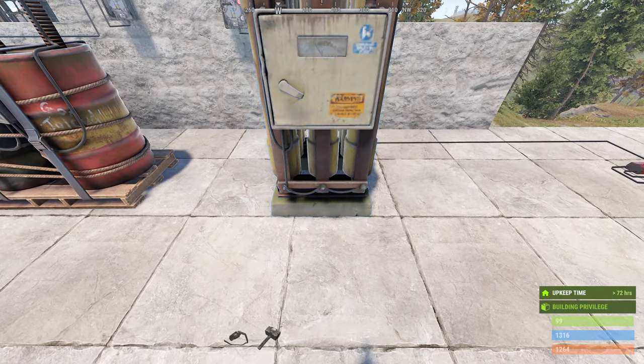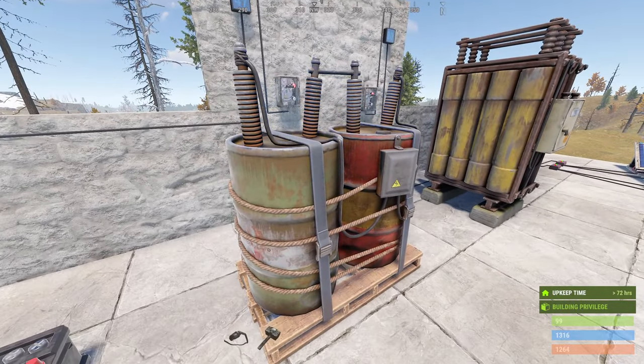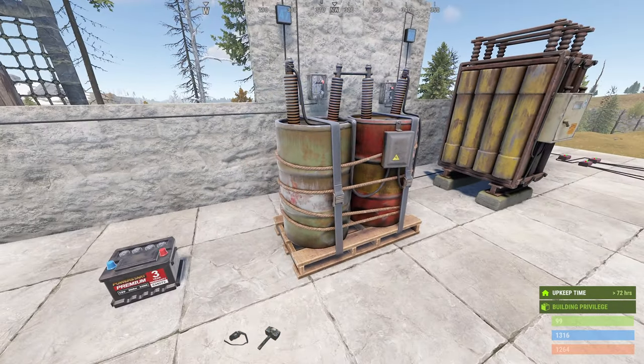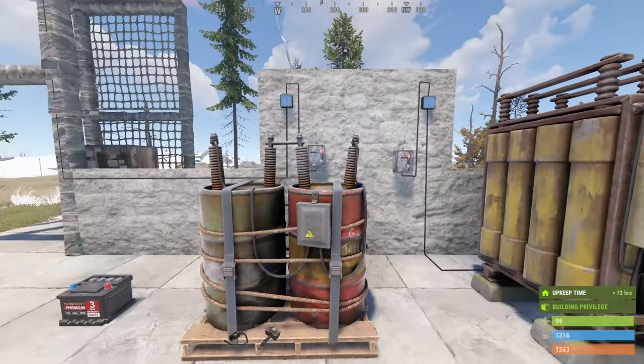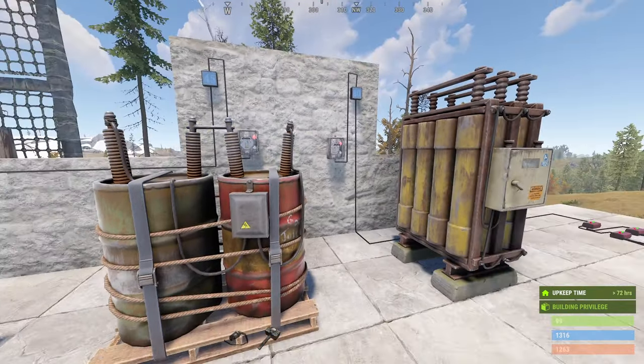You'll notice the medium battery always sparks — that's just the animation of the item. It doesn't mean it's charging or discharging; it's just a cool-looking effect. So the reason I put a windmill there as well...